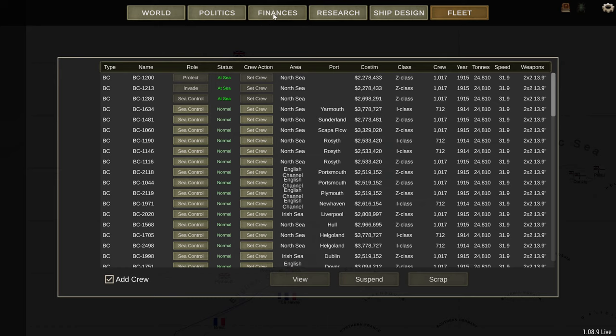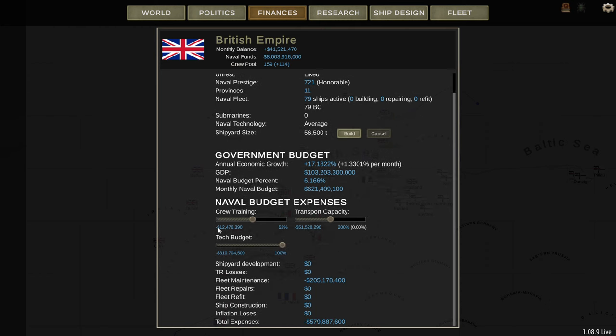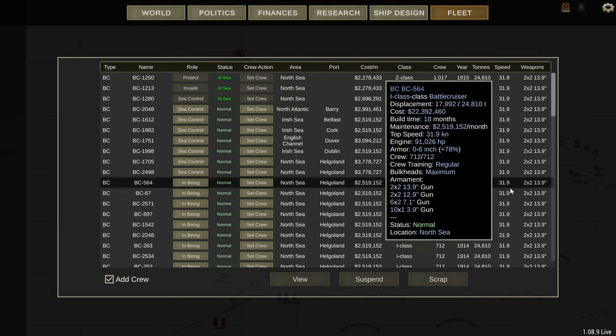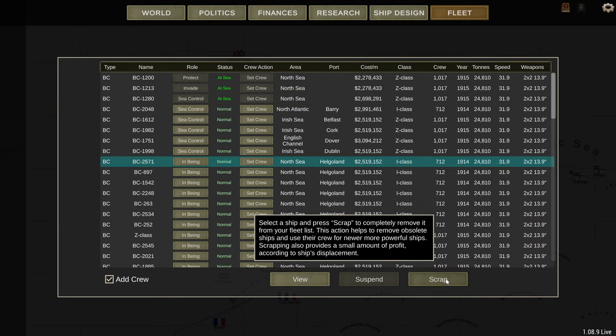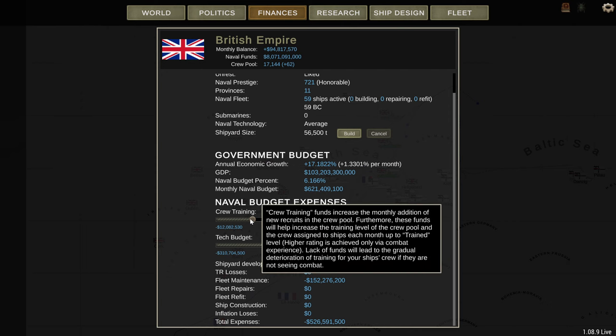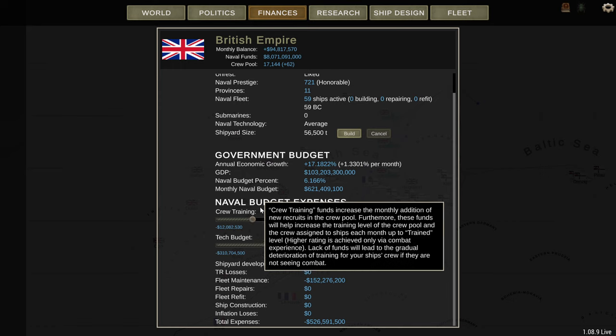I noticed another thing while playtesting. We've got a crew training cost of about 12.4 million. We haven't actually got any crew in the crew pool, so that 12.4 million is all crew on the ships. I've just scrapped 20 ships in Helgoland and the crew training has gone down by 400k. So your crew cost more if they're actually on a ship than they would in the crew pool.